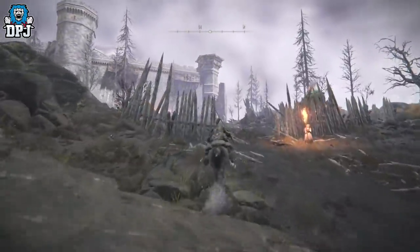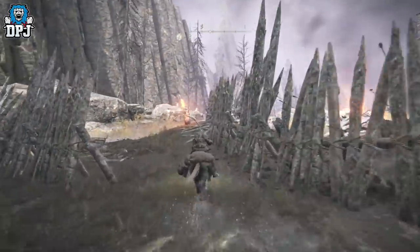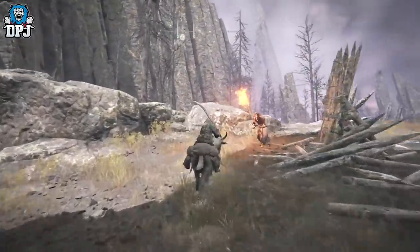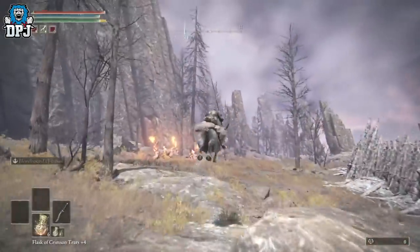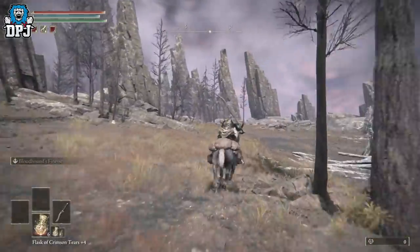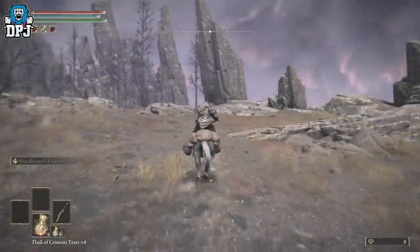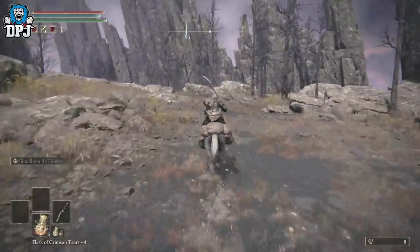Come up this way. Avoid all these bosses and adds — there's a boss inside there. Watch these guys, they'll try to burn your ass — just come this way. There's going to be a load of strange things. If this is your first time in this area, you're going to be seeing stuff you've never seen before. It's kind of wild.